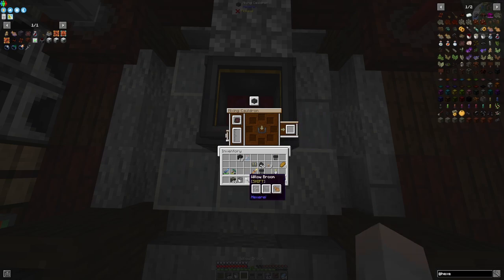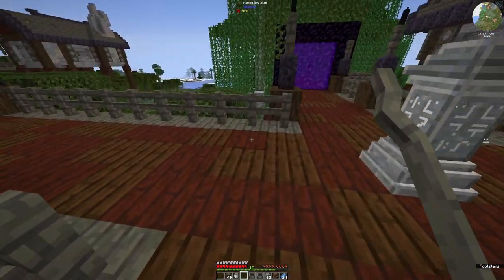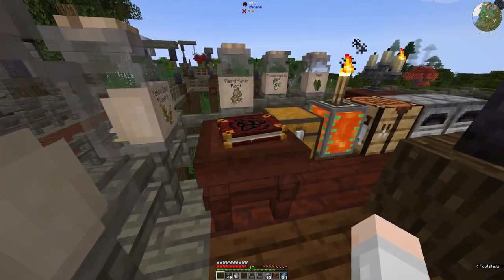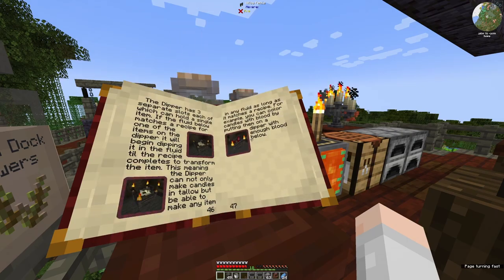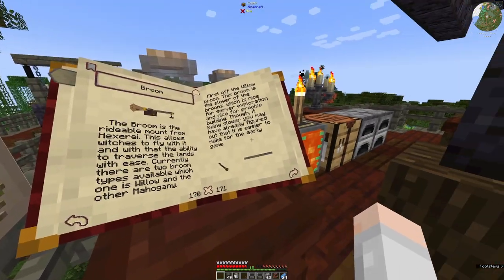Let's take the broomstick. Dump the blood. Let's read the book before I guess — rather than guessing, let's read the book. That should take me to broomsticks. The broom. There we go, we've made it. How do we ride it?